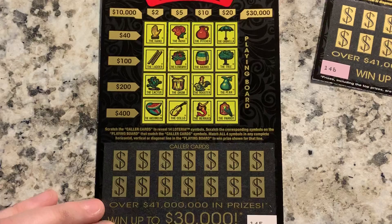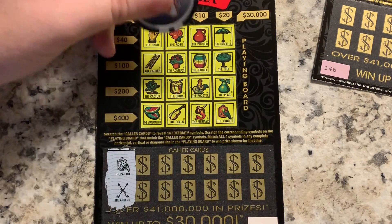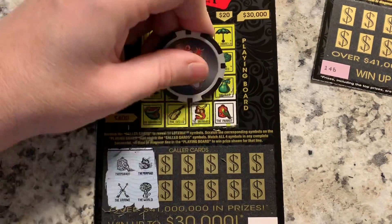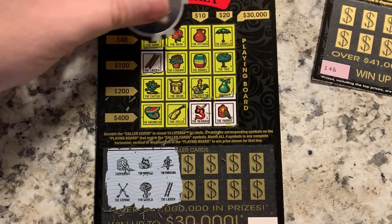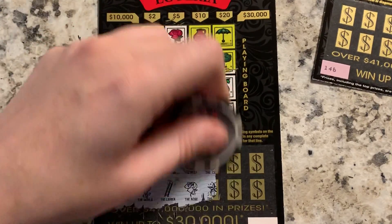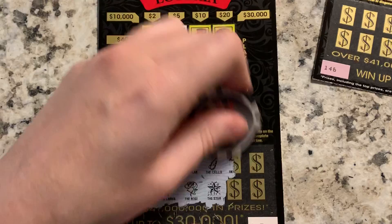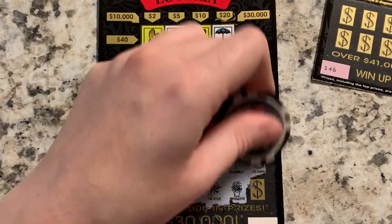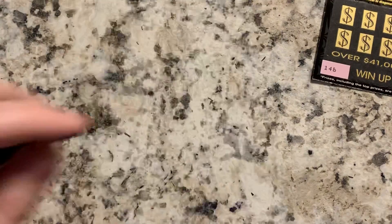Two to go. Ticket 145: parrot and arrows. Mermaid and world. Musician and ladder. Pair and rose. Cello and star — no star. Umbrella and flower pot. Barrel and bell — no one there. No winner.